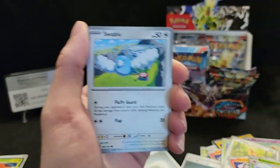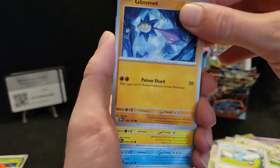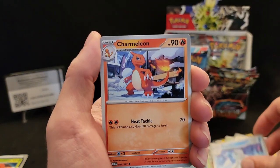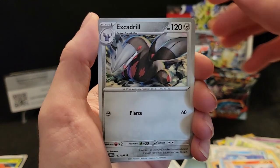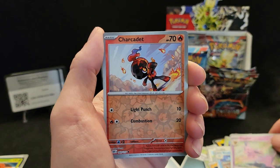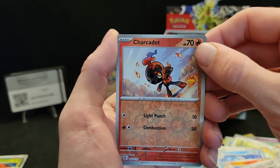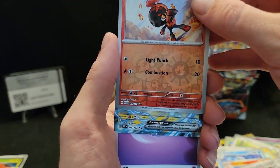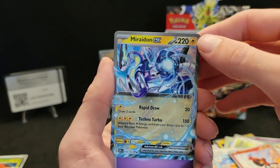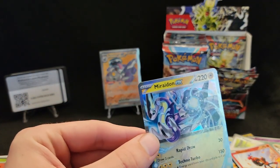Oddish, Swablu, Grimer, Gimlet, Padbolt, Beartic, Charmeleon, Excadrill, Espeon, Sharpedo — Sharpedo character art, such a good artwork — really good art. Oh, and we got a Miraidon EX! There we go, not too shabby. Let's sleeve this bad boy up.